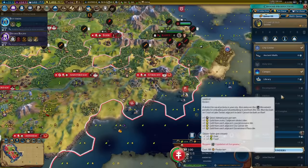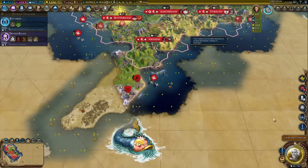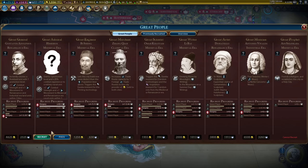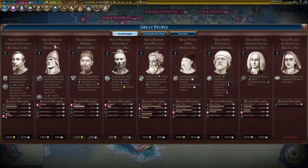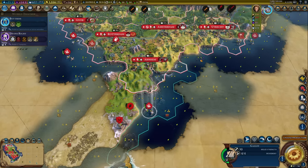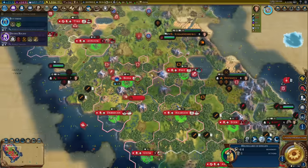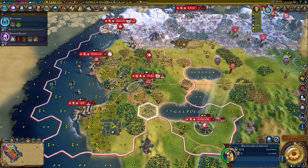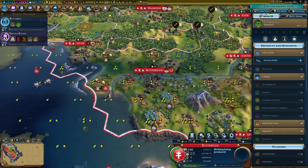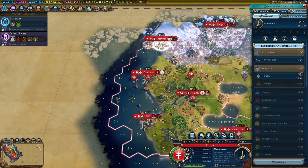Great Scientist Hildegard acquired. Ericsson is interesting — he gives my naval units the ability to enter ocean tiles now. I can't use embarked units the same way but that's worth keeping an eye on. I have a single holy site at plus one. Let me get that Great Scientist over there.